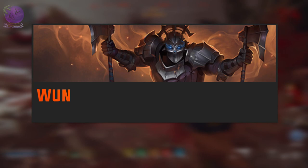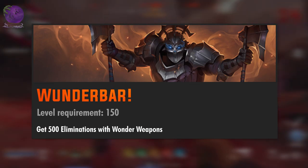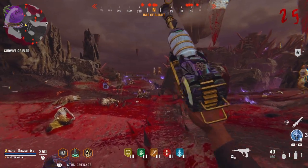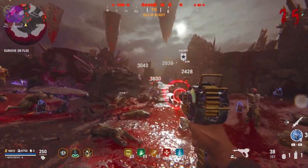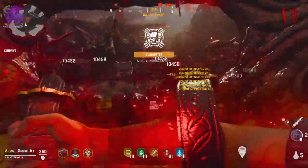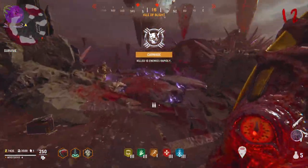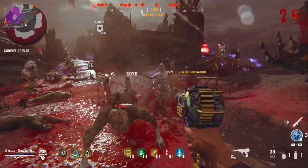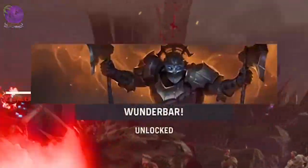The level 150 challenge is Wunder War: get 500 eliminations with wonder weapons. When I mentioned getting a decimator shield and a ray gun if possible, I was talking about this challenge. Inside the Terra Maledicta void you can kill a full horde of 15 to 20 zombies with a single use of the decimator shield every 90 seconds. If you were lucky and got the ray gun, use it instead of the shield because it has been buffed recently and is pretty good now.